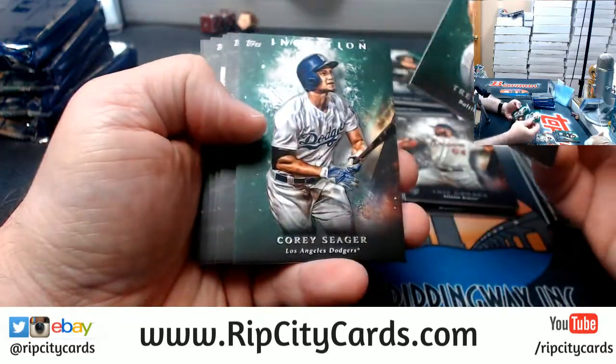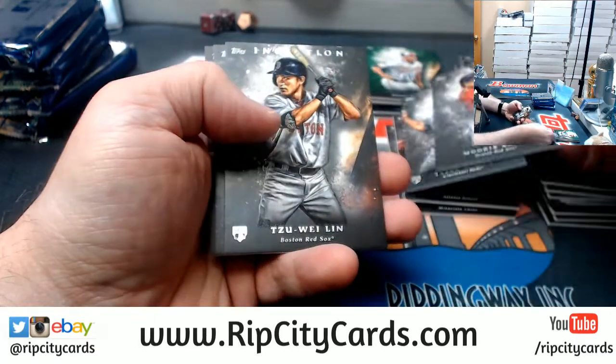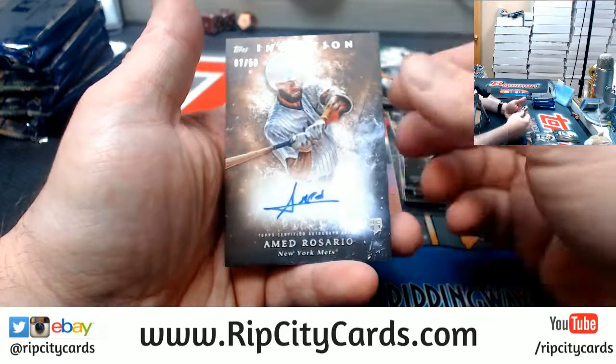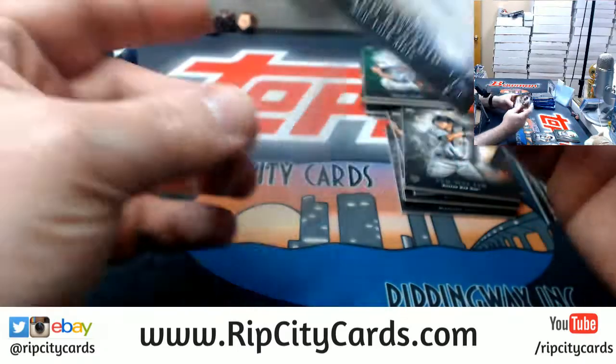A Mancini, a Sager, a Betts, a male rookie, a Lynn rookie, a Donaldson, and a Rosario rookie to 50 for the Mets. Nice card.